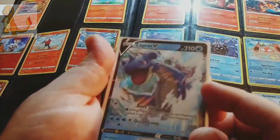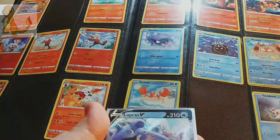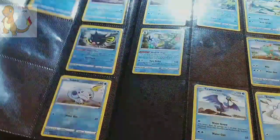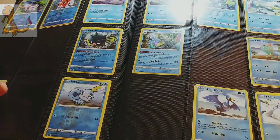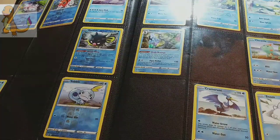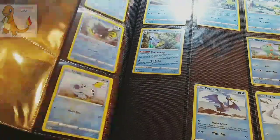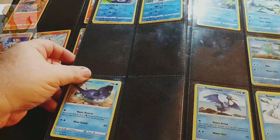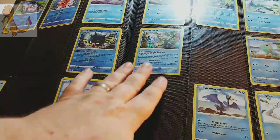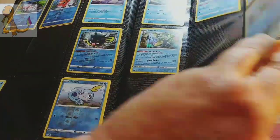Next up we have this beautiful Lapras V card, which is number 45. So it's going to go right here after Lapras. We don't have it, so it's going to be a back-of-the-binder find, which we might actually already have in the back of the binder. We are missing an Inteleon, and Dreadnought we actually have in the back of the binder.